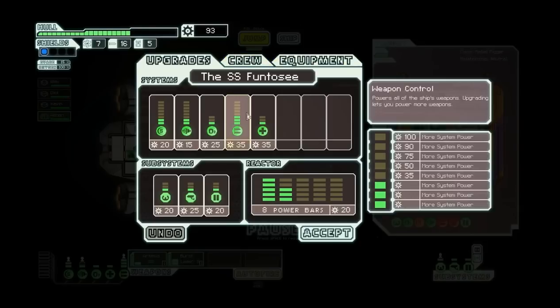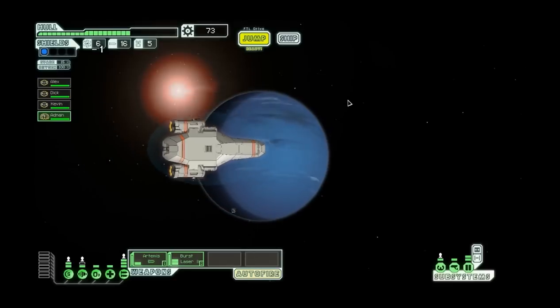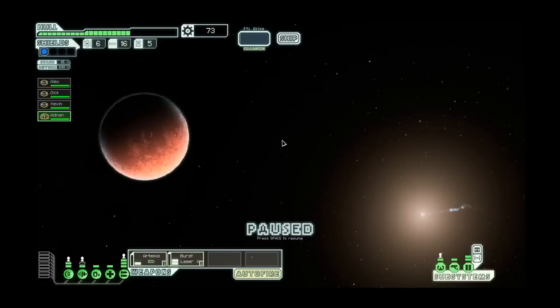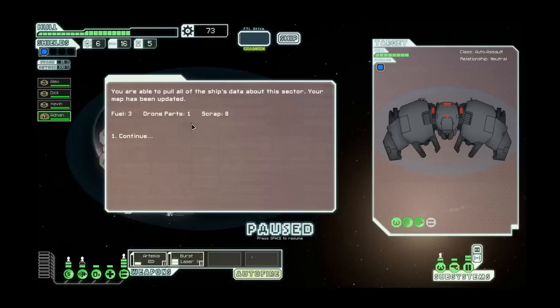I'm going to actually upgrade my doors now and jump. You find a rebel automated scout floating near this beacon - despite its pristine condition, it appears to be deactivated. I could just take its scrap, or get more plus its data stores. I didn't get any more scrap, but I did get extra fuel and drone parts.